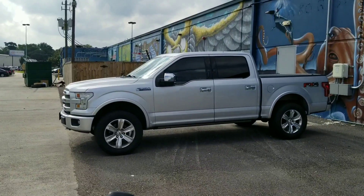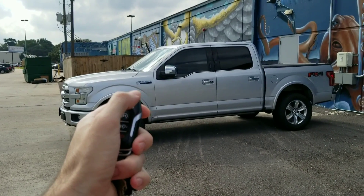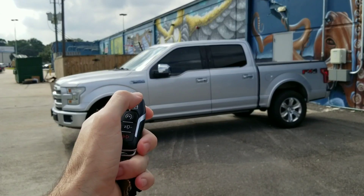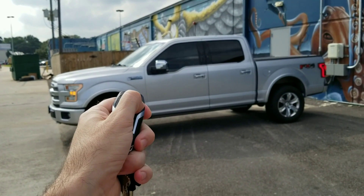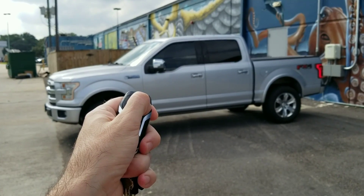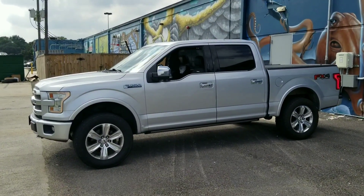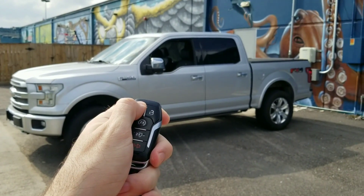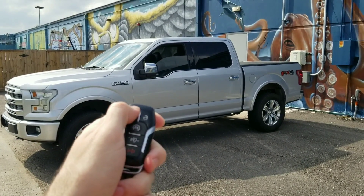Number three is global window open and close. You don't have to get in the truck to open the windows — you can open them with your remote. Unlock twice and hold it down: one, two, hold it down for about seven seconds and the window opens. You can also close the window the same way by holding it down for about seven seconds.